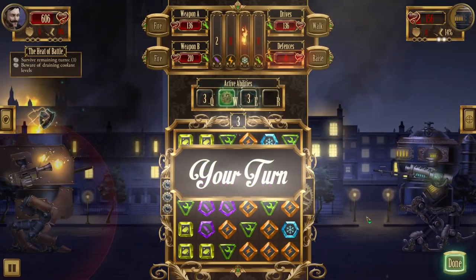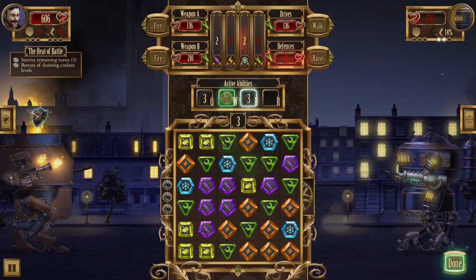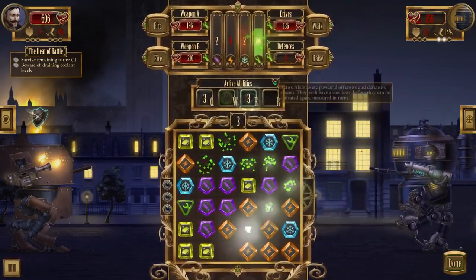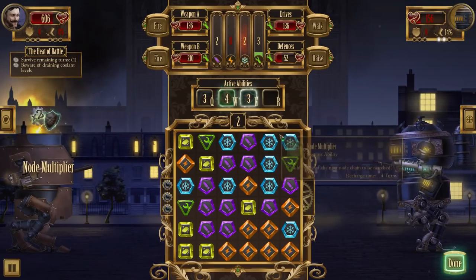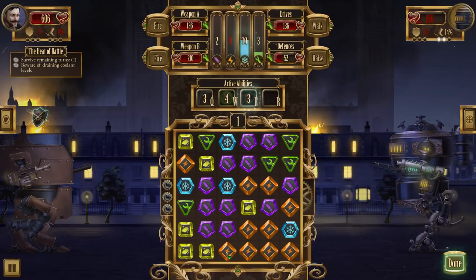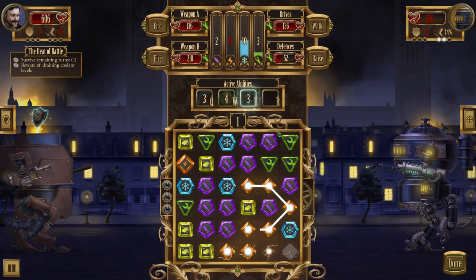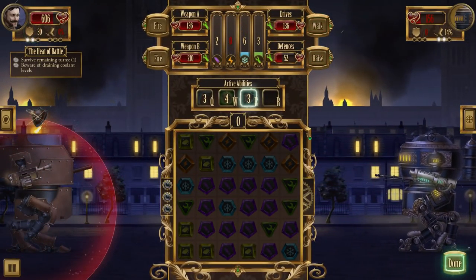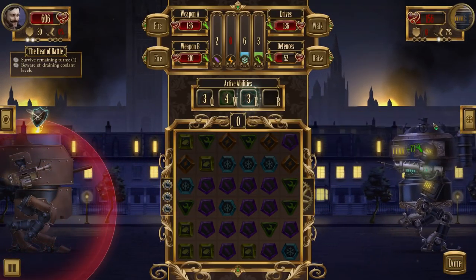He's taken my shields off completely. Well, there's plenty of repairs on the field that I can pick up, so I'm not going to worry too much. I do want this though — there we go. I'm going to have to let him have this round unfortunately, but at least I've got my shields back up to 30, so my reflection is back online.